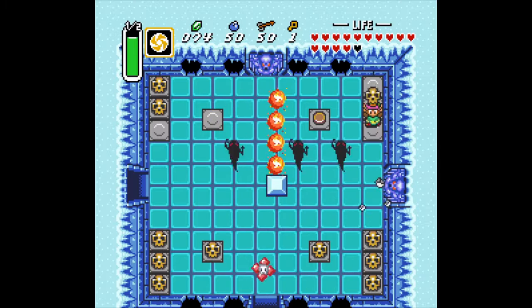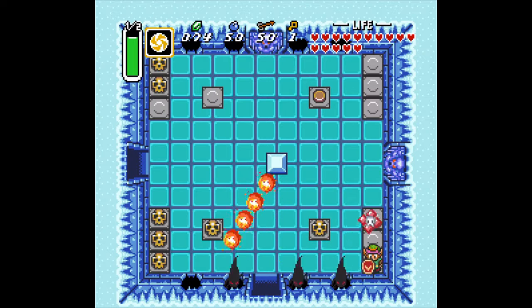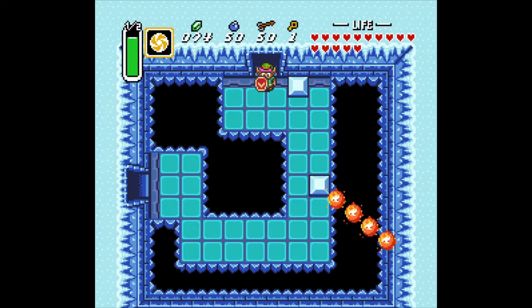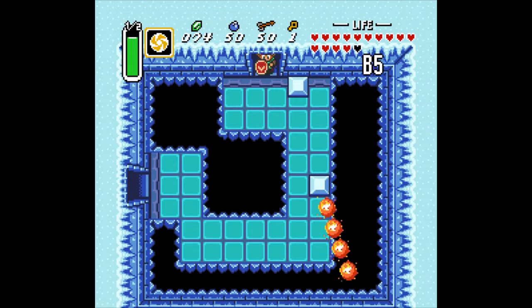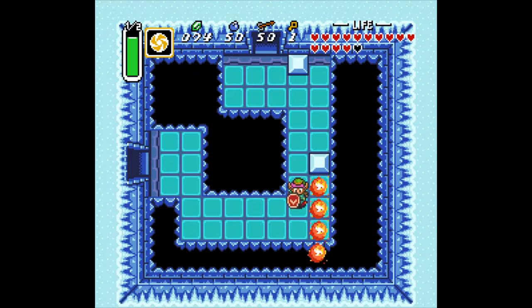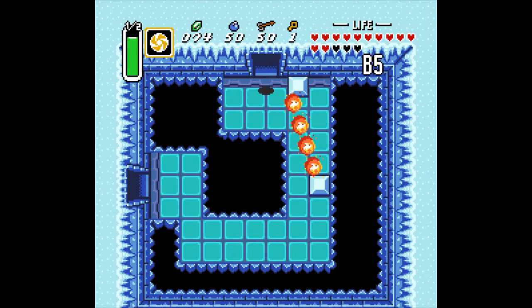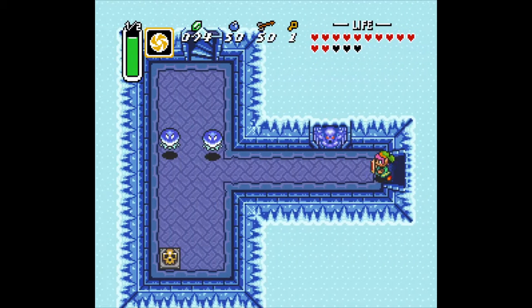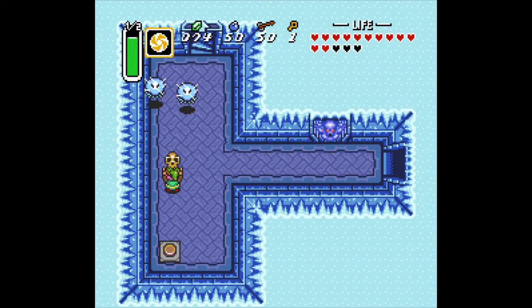We'll get extra hearts soon enough, and one more extra heart down here — if we don't get hit. I don't know how we didn't get hit but we didn't. I'm going for the next rotation; it's going to swing around and I'm going to jet down to the left. I'm too slow — gotta do another rotation. Come on Link — he fell. I'm usually bad at this. Let's go this way. Come on — that's what I meant to do the first time.